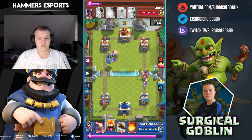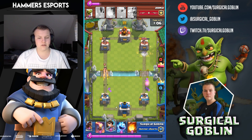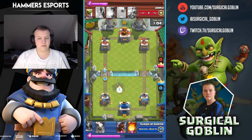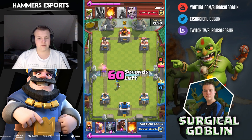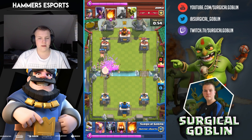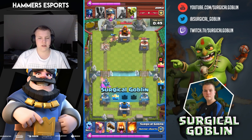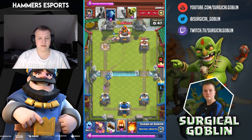I drop fire spirits to try to defend but he has a level 8 witch which is fully maxed — it two-shots my fire spirits and forces me to use my log, otherwise I'd take a lot of damage. I drop ice spirit and princess but that still doesn't kill it. Luckily my princess gets another shot off, so I drop a hog rider to rush him. He drops skarmy and fireballs my princess — not sure why since she was already dying to his skarmy.